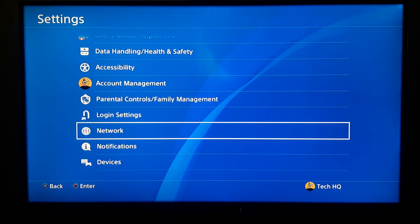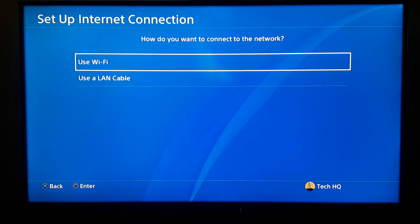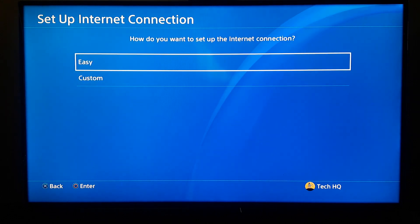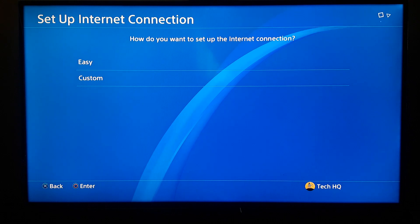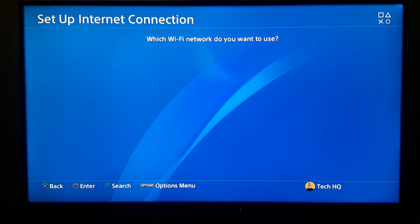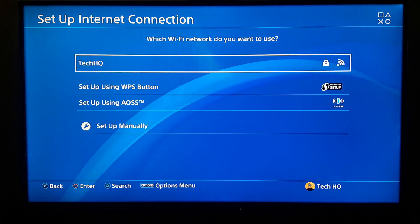If that didn't work, go back to PS4 Settings, then go to Network, then Set Up Internet Connection. For the second method, use Wi-Fi to connect to the internet, choose Easy or Custom — no difference — and then choose a different network to connect to. For example, use your mobile hotspot or your friend's internet.